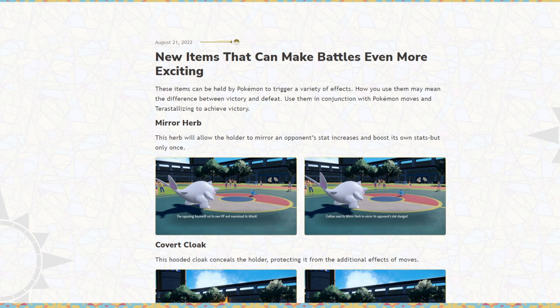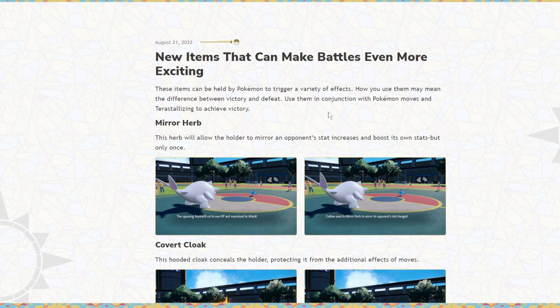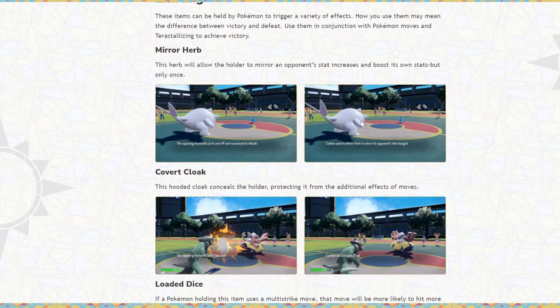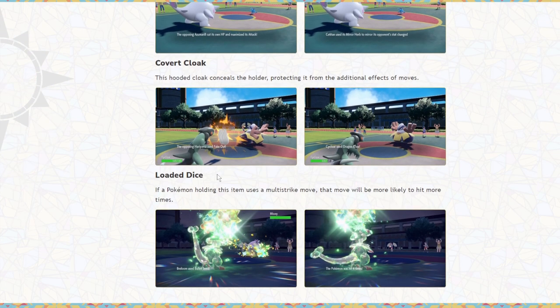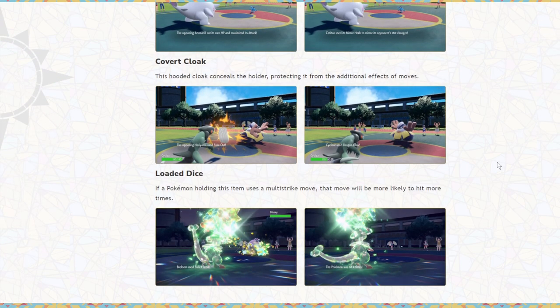Let's go ahead and read through these new items that make battles even more exciting. These items can be held by Pokemon to trigger a variety of effects. How you use them may mean the difference between victory and defeat. Use them in conjunction with Pokemon moves and terastallizing to achieve victory. We have three items, and only the top and bottom ones were actually shown in the stream, so you guys are going to learn something new about this one, which is my favorite new item.